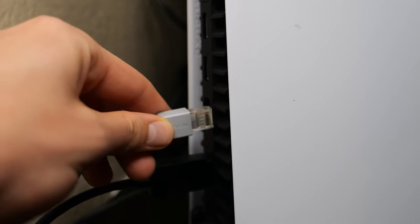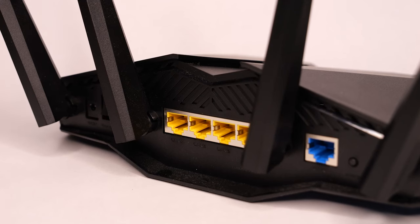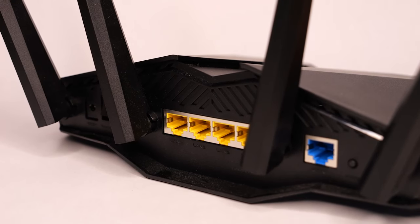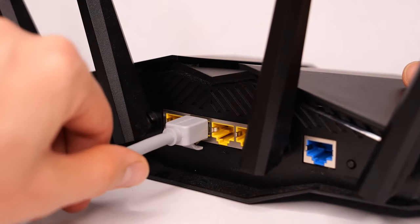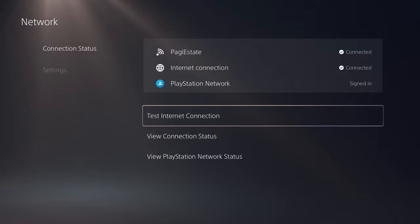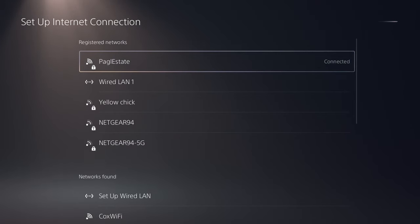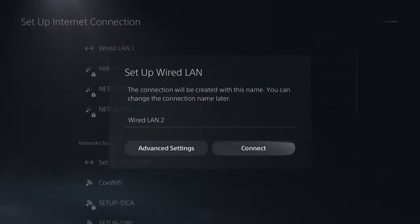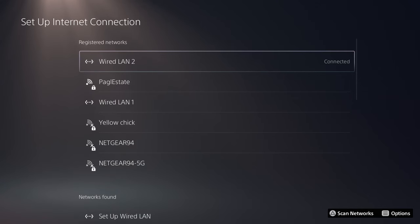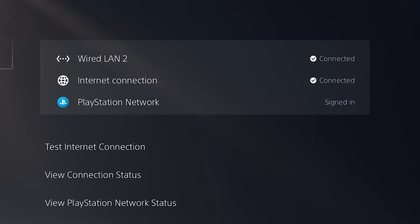If you have the ability to use an Ethernet cable, plug one end into your PlayStation 5 and the other end into your Wi-Fi router — most likely into one of the yellow Ethernet ports. Then go to Network Settings, head down to Setup Internet Connection, and it should show up as Setup Wired LAN. Select that and then select Connect. It should say Connected, and if we go back to our connection status, it should show Connected to the Wired LAN, to the internet, and to the PlayStation Network.